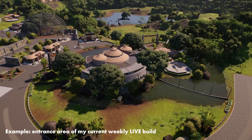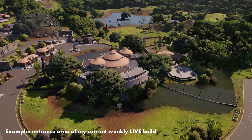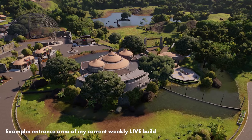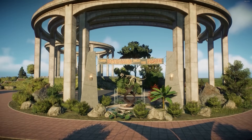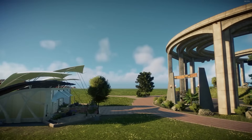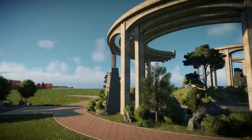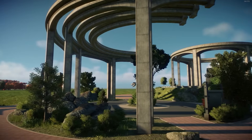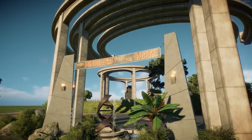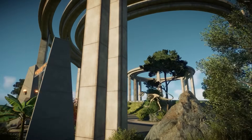You can also submit your park entrance from a completed park build — just make sure that your submission is focused on the entrance area. A park entrance area submission obviously has to include an entrance building, probably have a nice decorated plaza, maybe some amenities or even hotels, and it can include surrounding exhibits as well, like what are the species that welcome your guests into the park.